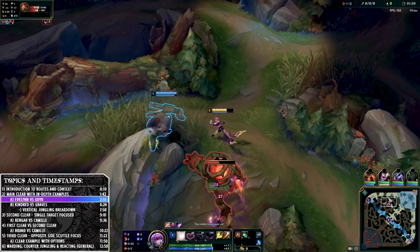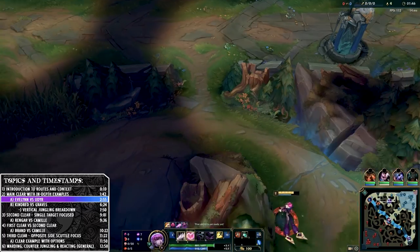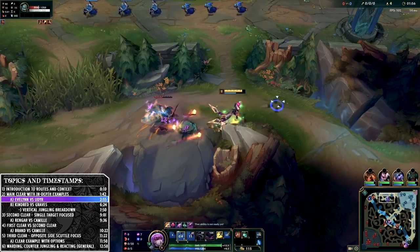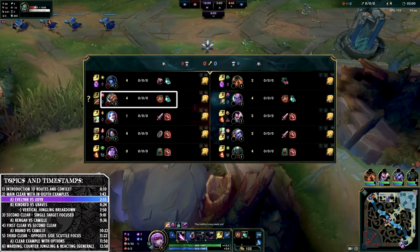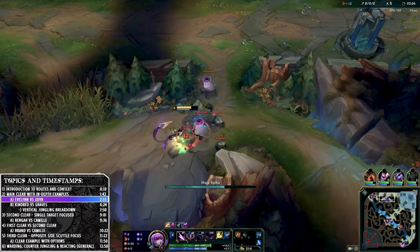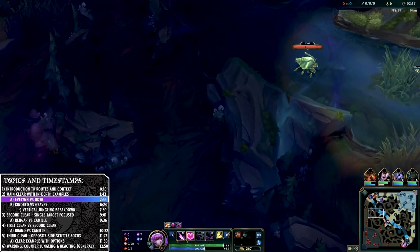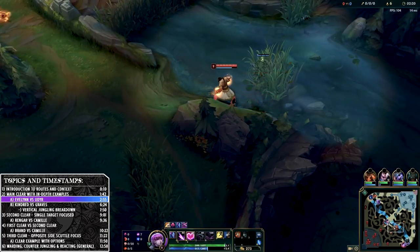So we're going to look at an Evelyn example. We go from red into Krugs again, and as always you should be looking at the map, especially if your team has given you some vision coverage. Ideally you would save your smite for the ancient Krug. In this scenario we see the enemy jungler walking over a ward on the bottom side of the river. I can quickly tab to see his CS and it shows 4 — that means he's simply done his red and is going to take the bottom side scuttle. The versatility of the clear lets me react to the information and take scuttle before raptors should I be able to do so.